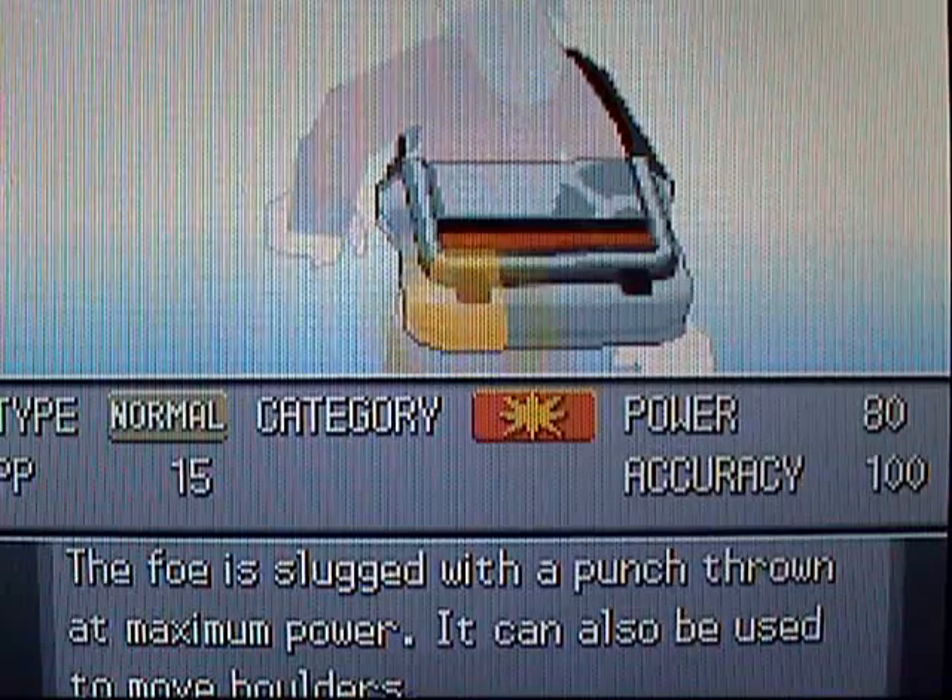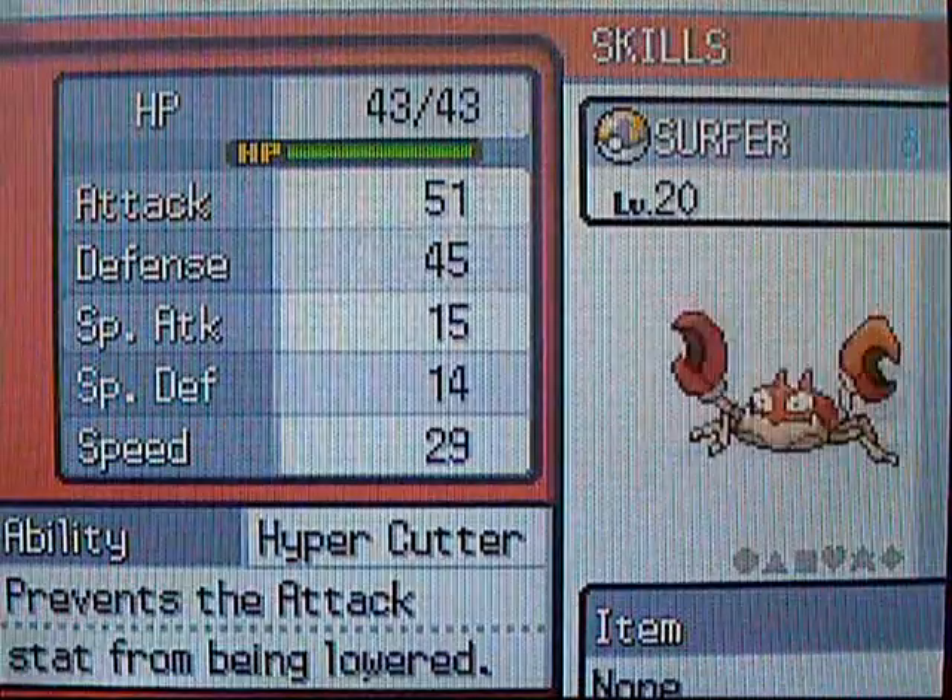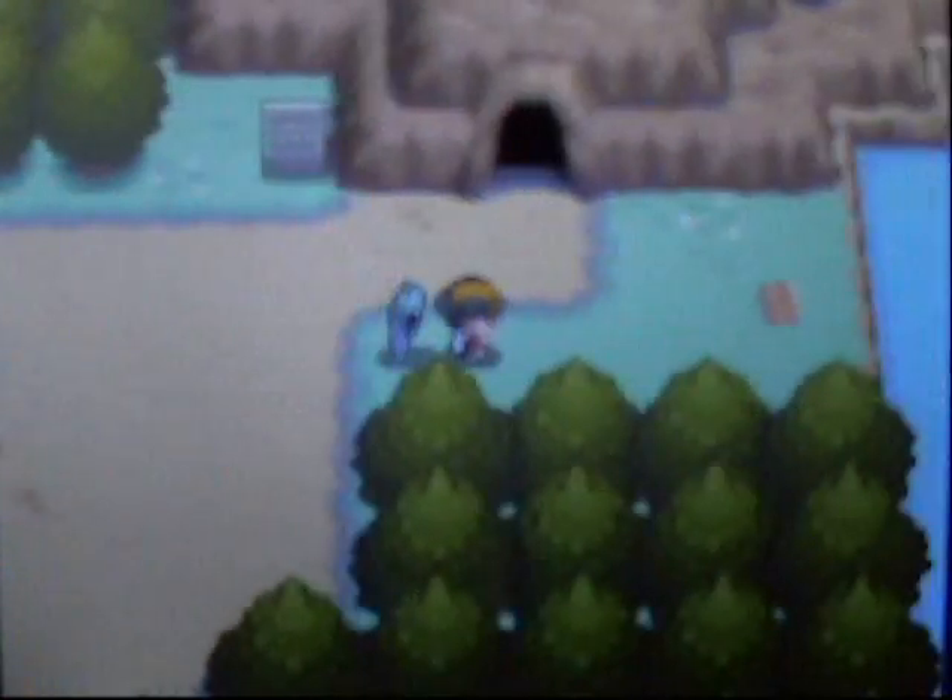I might teach Strength to one of my regular Pokemon eventually, but for now I'll just give it to Krabby, who's kind of my HM slave — he already has Cut, Surf, Strength, and Rock Smash, so you've got four HMs on him now. Strength is a decent Normal-type move; it's not the end of the world if you have to teach it to a regular Pokemon — it's better than Cut — but I'd prefer not to.